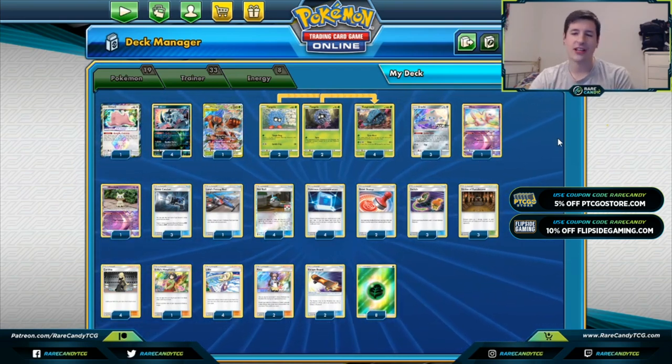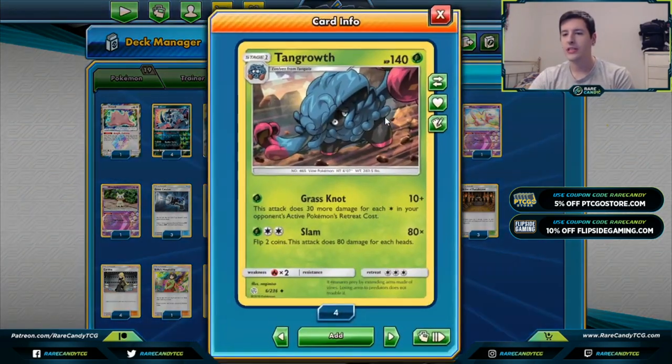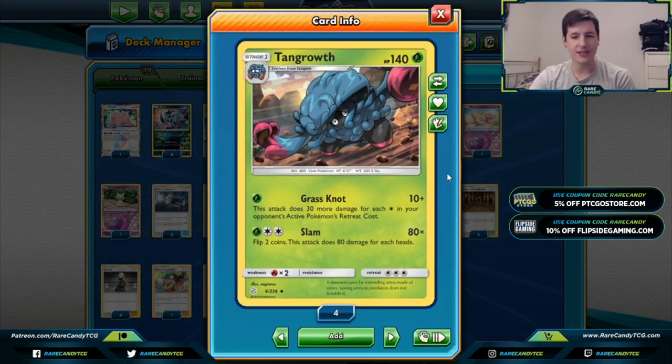After going back and taking another look, Tangrowth is actually pretty interesting. Tangrowth is the star of this deck. Its first attack, Grass Knot, costs a single grass energy and does 10 plus 30 more for each energy in your opponent's active Pokémon's retreat cost. At a glance that seems very unimpressive, and that's probably why I hadn't put much thought into it. But we have Absol from Team Up, which can increase your opponent's retreat cost — and that's where this card gets a lot more interesting.